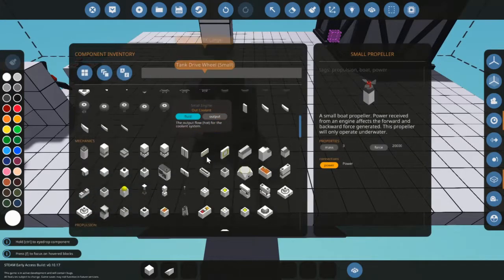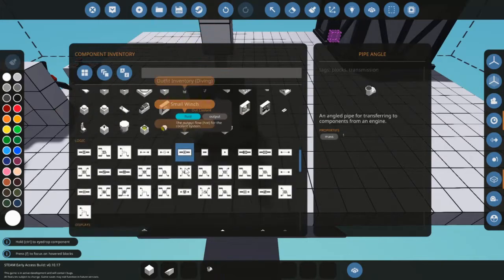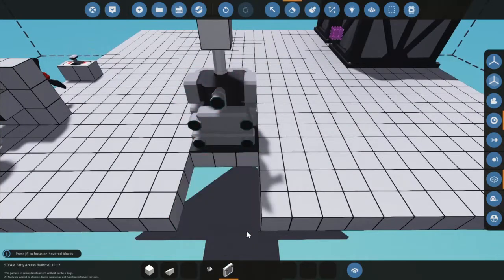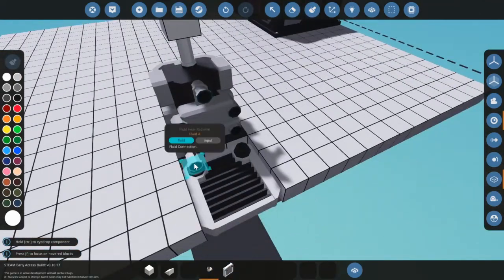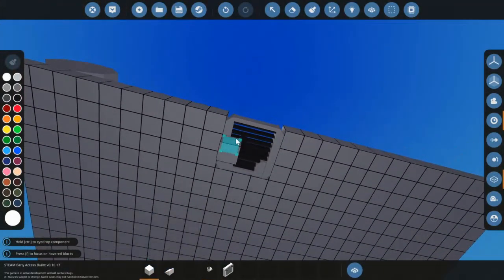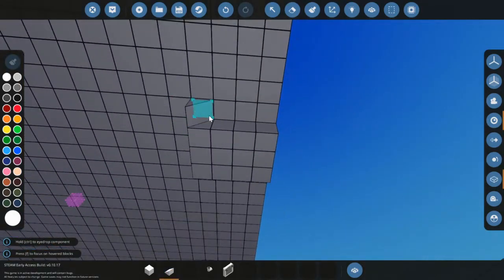I'll just do the basics — pick a pipe angle. You can remove nine blocks beneath it so this is the most compact you can get. If you are building a boat, water can go through this so seal it up. You don't always have to make it look nice.